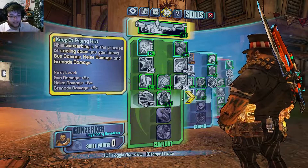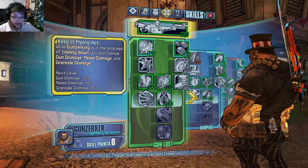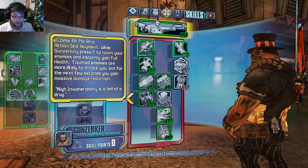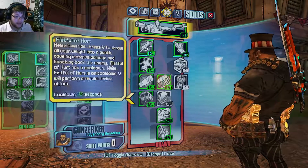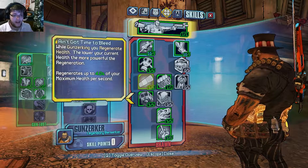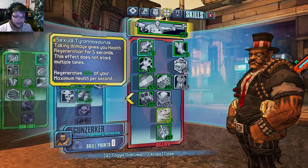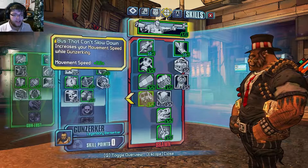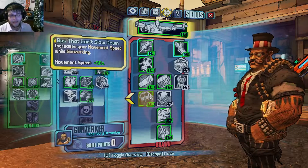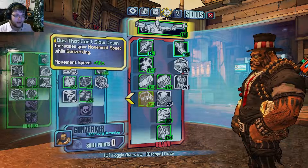I do have upgrade pack 2, so I get to level 72 naturally. Because it's awesome — who wouldn't want to be max level? Basically I heavily invest into the brawn tree, because Salvador's a primary tank. The main thing is you definitely need to take 5 points into the skill that can't slow down, because that's the key element of my speed demon build — it's the reason why I go insanely fast whilst gunzerking.